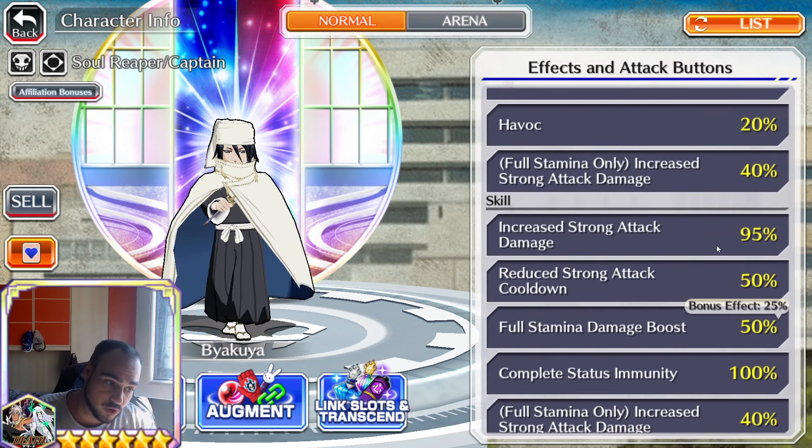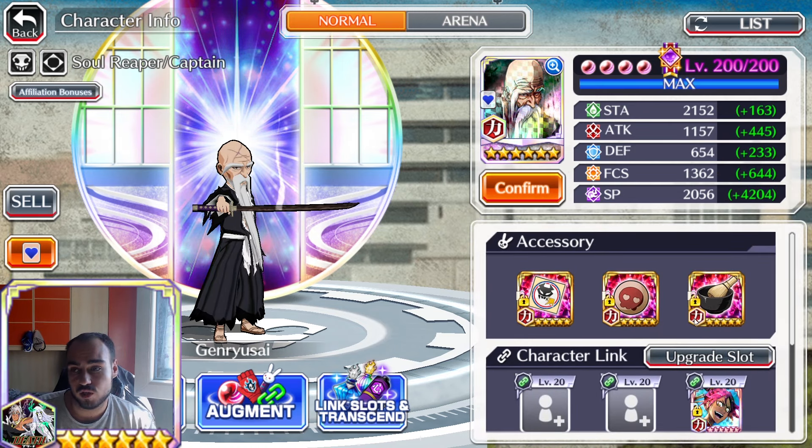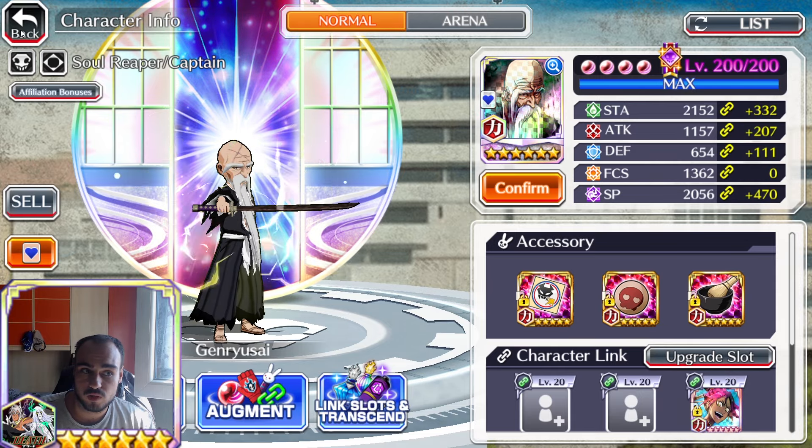Like that 40% berserker buff is not going to apply just to Byakuya, but I could even have it applied onto a really old character like the power Thousand Year Blower Yamamoto — his berserker buff will go from 40% base to 80% in that case. And with that, it's going to be such a huge deal because with the links I can double it up even further. For example, if I get the berserker buffed from 40% to 120% with the new power-up system, it's going to get up to 160% strong attack damage. I like this update — it's very interesting.